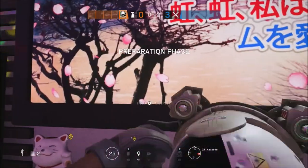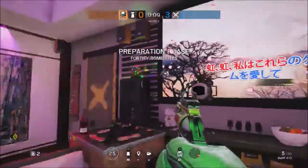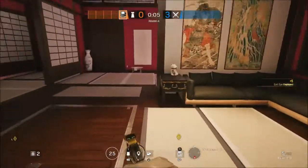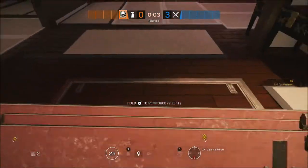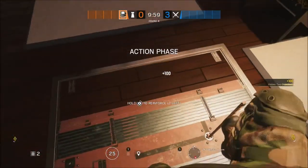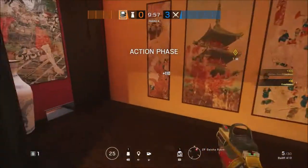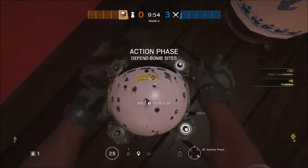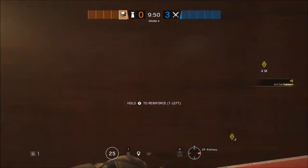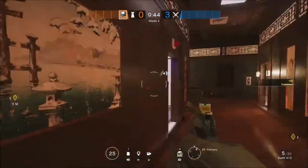Moving on to Maestro — you're going to start off by placing your first Evil Eye on the TV in Karaoke. This TV cannot be destroyed, so don't worry about it getting shot off. You're then going to head into Geisha and reinforce the hatch to protect the people playing below. Then you're going to move into the corridor of Geisha and place your second Evil Eye, before heading over and reinforcing that panel opposite the shield in the T-Room doorway.